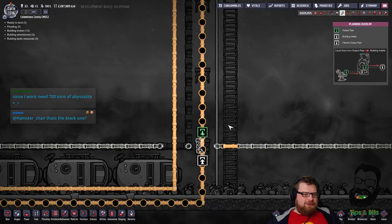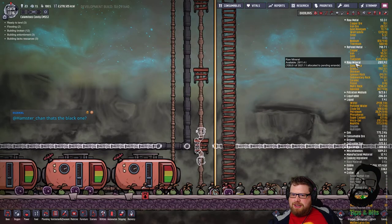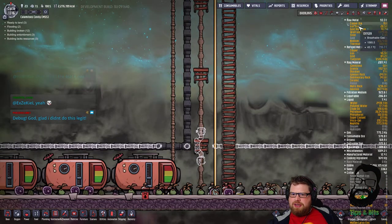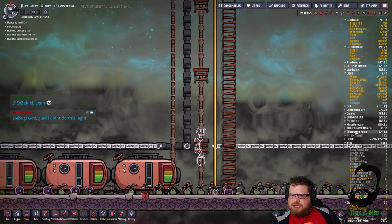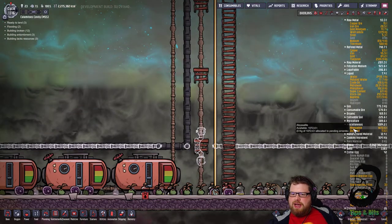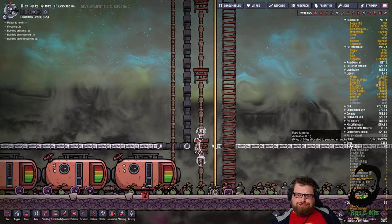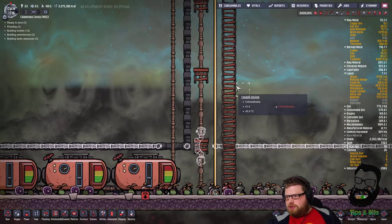Since you won't need 700 tons of abyssalite - yeah, how much have we got? Let me check. Where is it - is it a crafting ingredient now? Is it in miscellaneous or manufactured? We have 1072 tons of abyssalite. Son of a bitch.